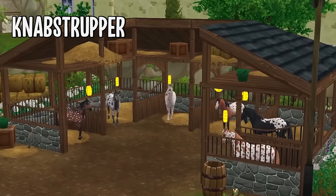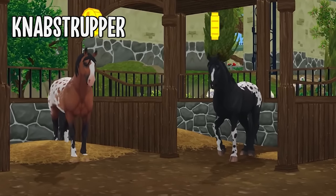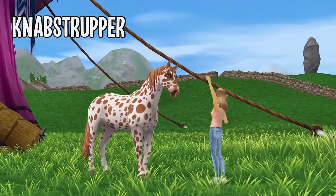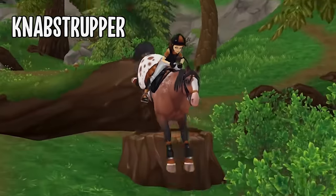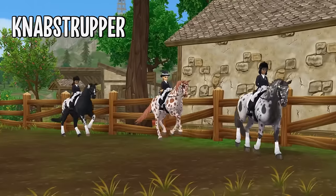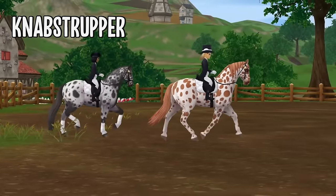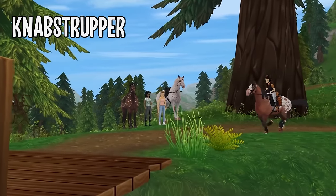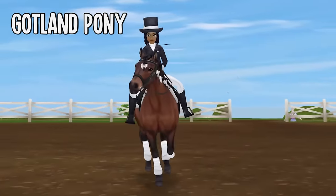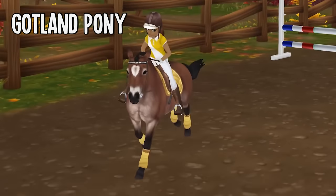For 750 star coins you can get the colorful Knabstrupper, though it is a pretty unpopular breed. I like the coat colors, but even before it was added there was a lot of criticism — many people point out their really big hooves and they do look a bit more cartoony than many other breeds that came later on. But they're still really cheap and I do like the coats. You can find them over at Jorvik Stables.